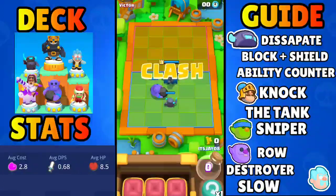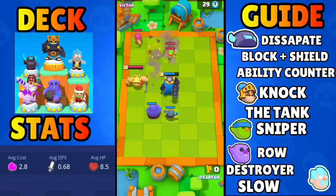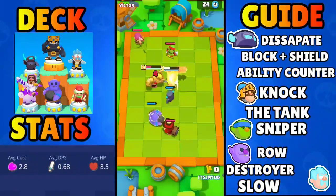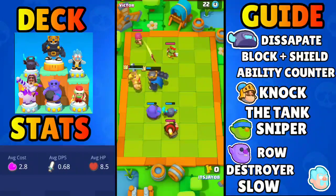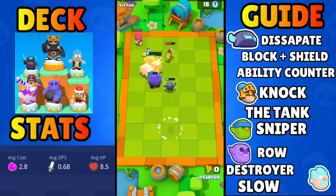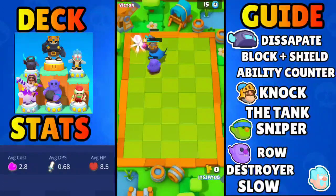I am going to play the bowler and try to knock off his barbarian king to delay his super. I totally missed this one. Mini Pekka connects towards the barbarian king and the skeleton king too — it gets knocked back. The miner is getting connected by the mini Pekka and skeleton king got his soul, and just like that we won round number 1.